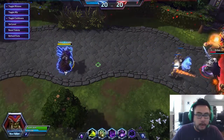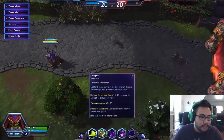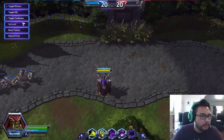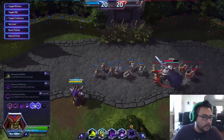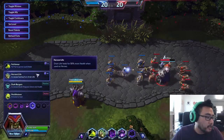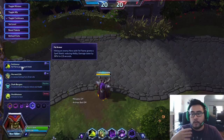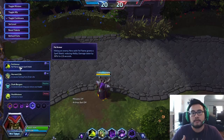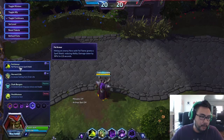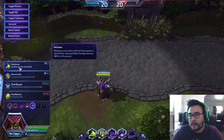We're going to go through the rest of the talents and show Rain of Destruction. At level 13, the standout is Fel Armor — a way to get Spell Shield with permanent uptime. Hitting an enemy with Fel Flame grants Spell Shield, reducing ability damage taken by 30% for 2.5 seconds. Remember Fel Flame is on a 1.5-second cooldown, so it is always up if need be — very powerful against other mages.